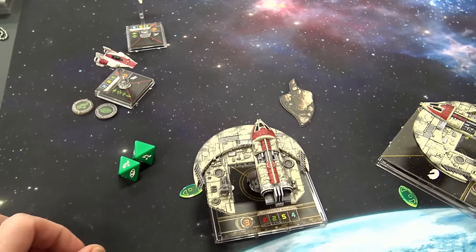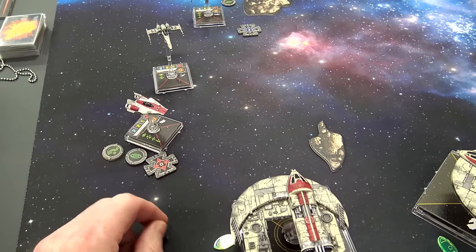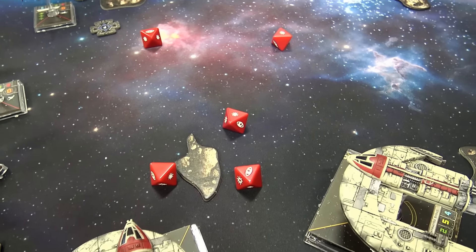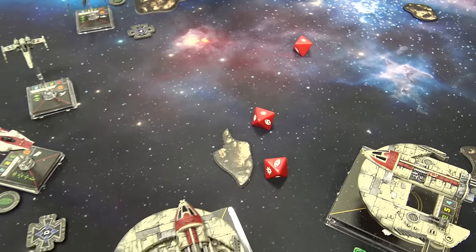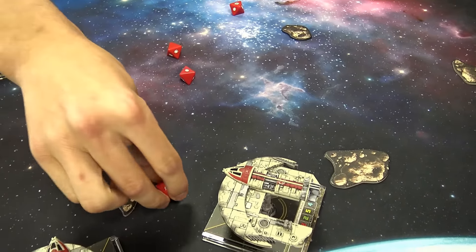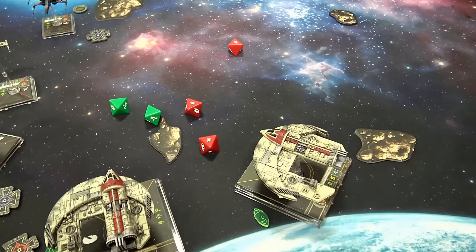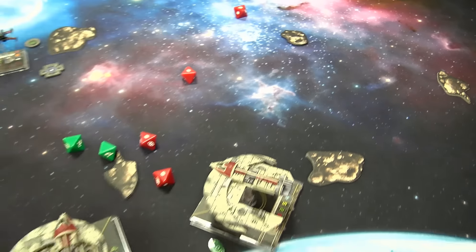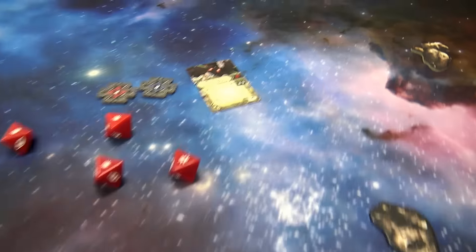Tycho uses target lock and focus — four dice coming in, and I've got my two agility. Three hits and a crit coming through on the proton torpedoes. He came through with some clutch rolling there. Like I said, this guy was overextended — I knew he was going to be in range with some shenanigans going on. But I just wanted to see if I could take all the fire. Sometimes when you play games, you just want to see how much damage you can take.